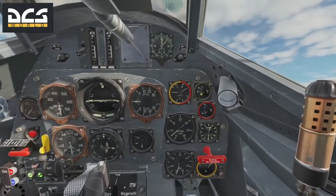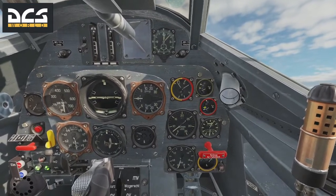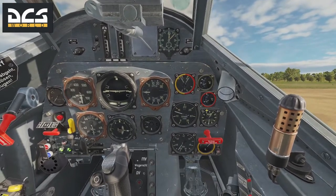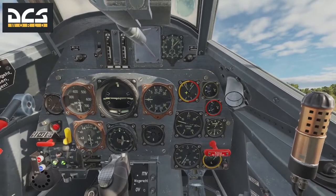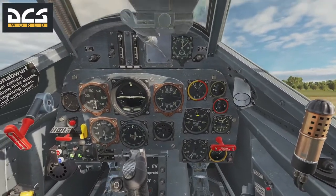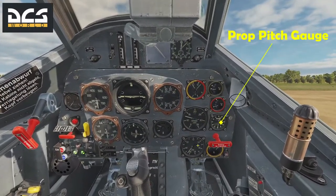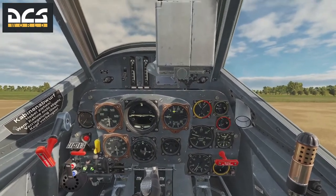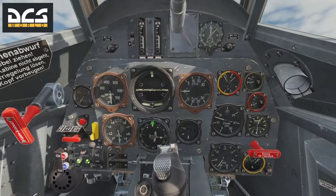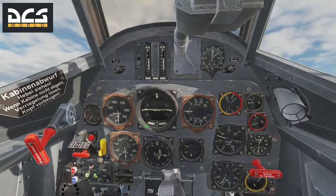These gauges here are your engine temperature and oil temperature. You'll want to let those get up between the arrows before doing any significant flying. You can throttle up a little bit to speed that process up. This needle here is our fuel pressure, and over here is our oil pressure — they're now within their arrows, they're good. This is our tachometer, atmosphere gauge, manifold pressure essentially, and directional finder. This is our climb and descent gauge and compass.